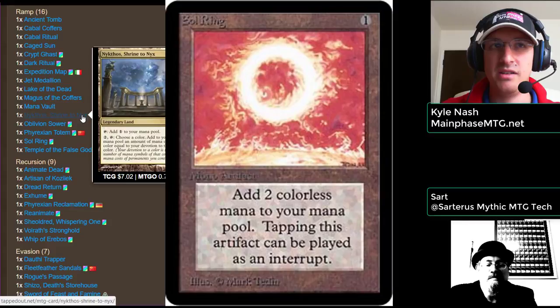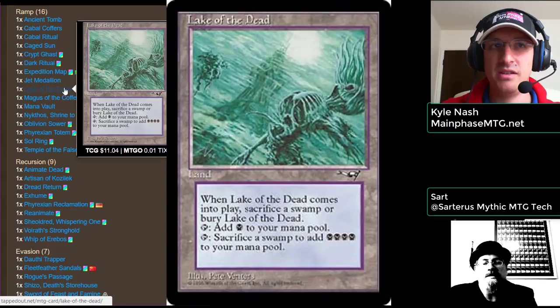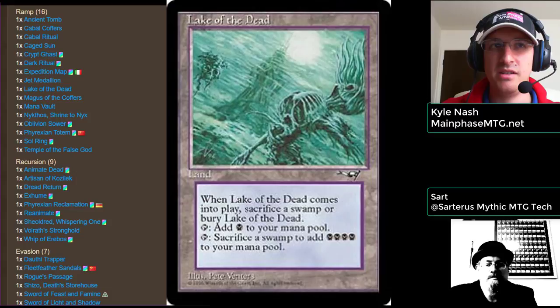My favorite ramp in the deck is Lake of the Dead. It comes in untapped and can tap for black mana right away. But you can also tap it, sacrifice a Swamp, and add four black to your mana pool. It works really well mid-game to late-game when you want to pump out big creatures or throw a lot of things to Volrath. You've got to watch out with it early game though, because you can end up eating all your Swamps and be left with just Lake of the Dead.